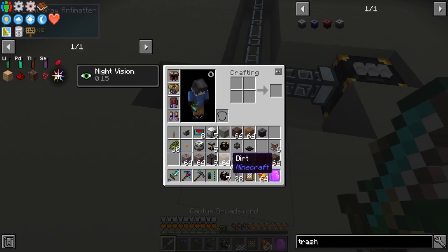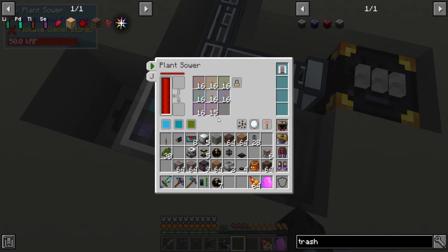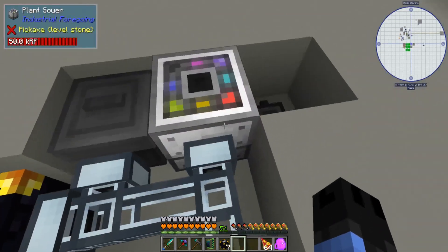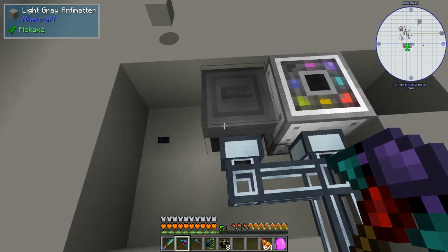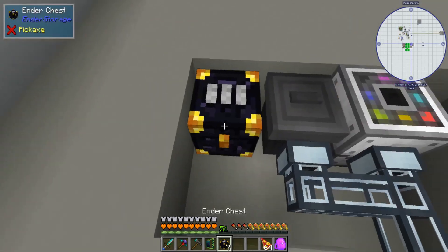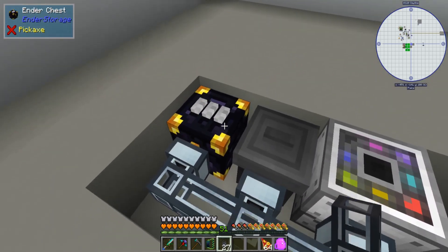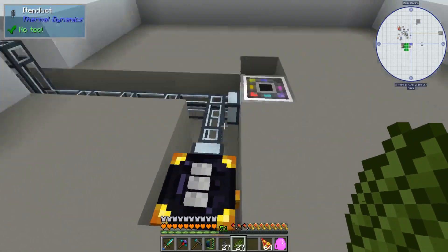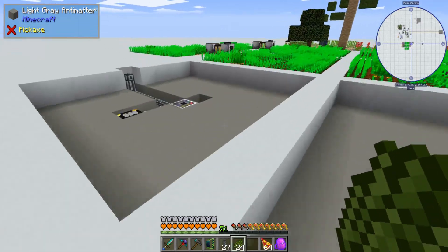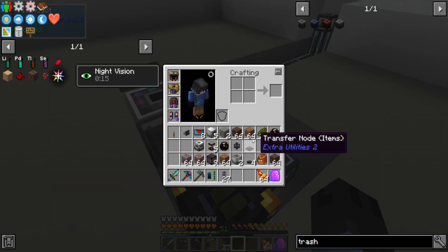So we're going to whitelist the red orchid and place the trash can down. Put the filter in there — now it shouldn't accept any other item. I can't put the dirt in, but I can put in the red orchid. Since this is going to be set to nearest first, it'll try putting things in the plant sewer first, then the trash can, then the ender chest. I'm going to link the ender chests to my chemical dissolving color, which is all green, so the orchids won't go in there and it'll be all good.